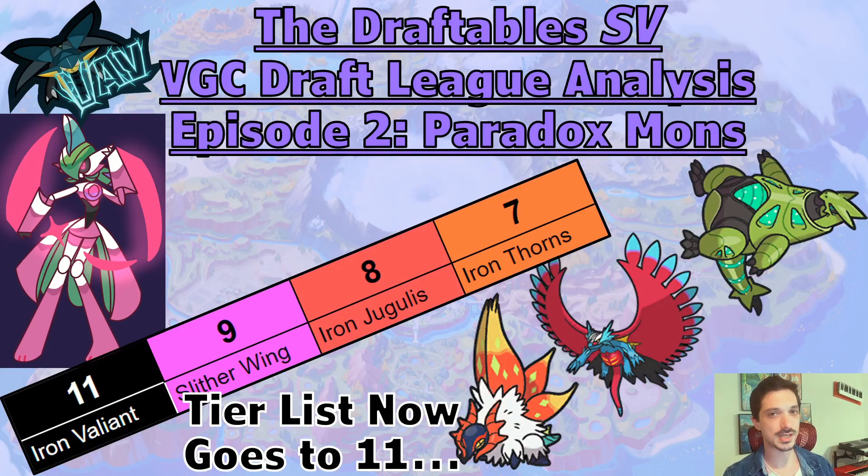You're probably aware of some of the Paradox mons from the Ranked Ladder, but in Draft League, it's about assessing all the options. Your best four moves that you use on the ladder is not the same thing as your Draft League viability. Some of these Paradox mons I think are going to be a lot better in Draft League, and some I think are going to be much worse in Draft League. So we're going to analyze these new Paradox mons through a Draft League lens. Are you ready? Let's do it.